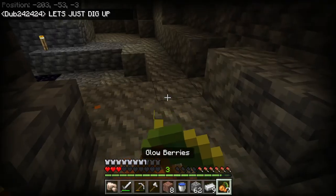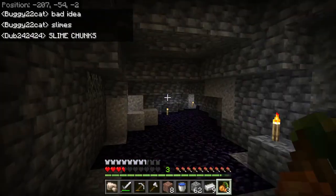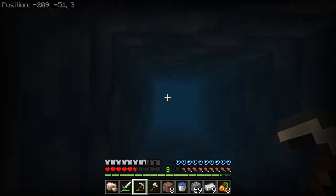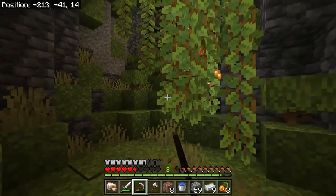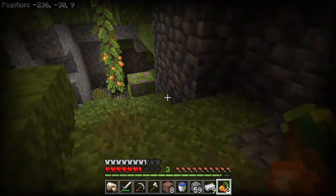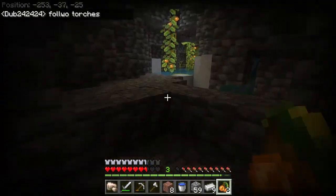Okay, that was a pretty rough caving experience — we didn't really find much. Slime chunks. We'll dig up right here. So we kind of got way off topic. Swim up. What did we find? We found some more stuff — glow berries. Explored a little bit. I don't think we're gonna find diamonds. Let's just follow the torches — I placed torches for a reason.